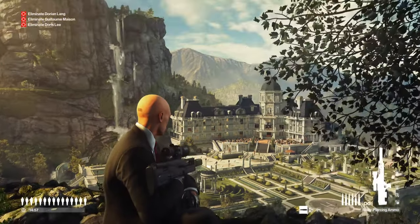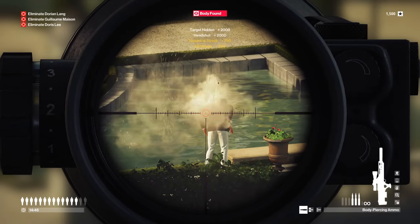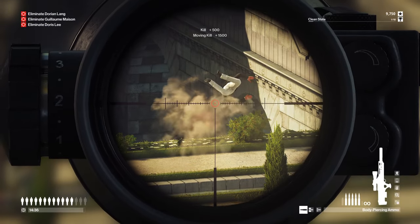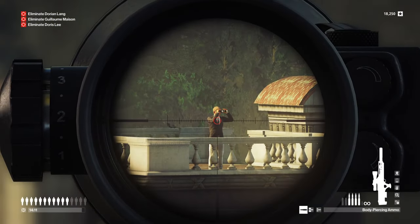Good evening all, today we're going to be looking at Hitman 3 sniper assassin mode and how to complete the challenge Body Snatcher. It's pretty simple — all you've got to do is kill all the guards. In the background you can see me sniping all of the bodyguards. Just follow the steps in the video; fairly straightforward, but just another challenge complete.